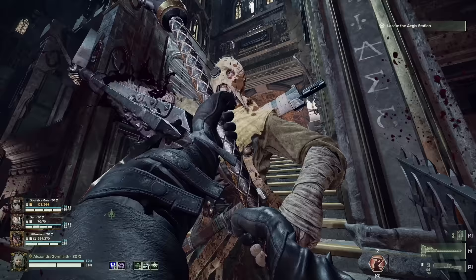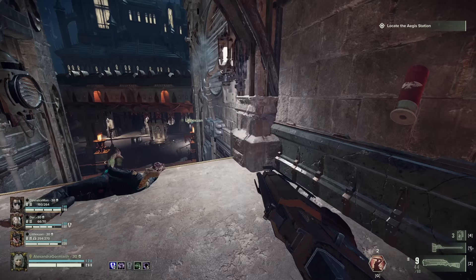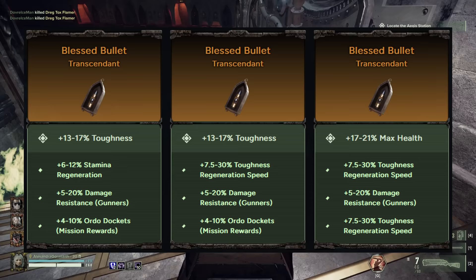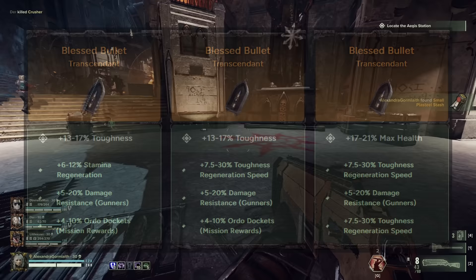Finally, for Curios — which applies to both builds — with the amount of toughness regeneration we have access to, especially with the Eviscerator build, I think a 2 toughness 1 health combo is a good way to go. This has worked out fine for me in Auric level games so far, but if you need more health to make up for mistakes, go right ahead and take what you need. For perks, I lean into Stamina Regeneration and Gunner Resistance on all 3 Curios for general survivability. The last perk is up to you, but I like big rewards and big numbers, so I have a couple of plus Auto Dockets and Toughness Regeneration Speed on mine.